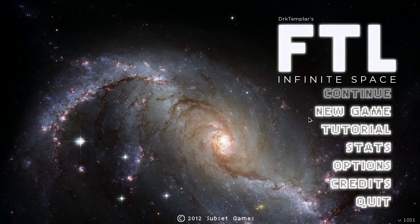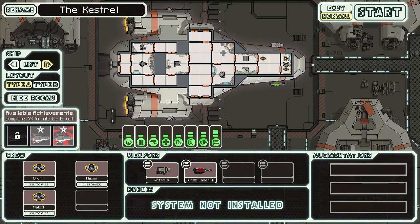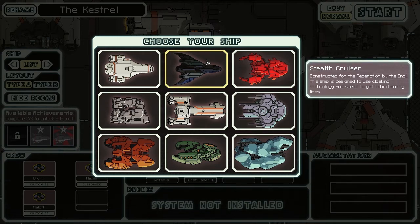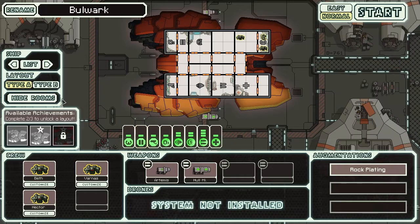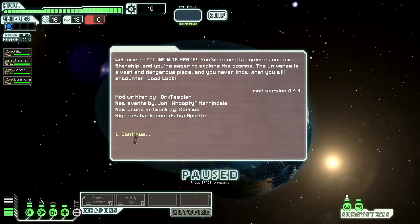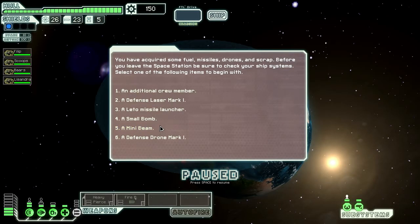What's up everybody, and welcome back to FTL Infinite Space. In the last episode we got freaking owned. I don't think I'm going to mess around this episode. We're going to go back to my old favorite cruiser, the Shivan of the Rock Type B, and hopefully this will prove more useful — maybe. We'll see.